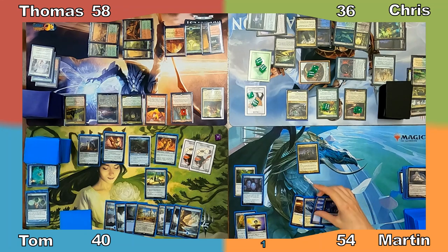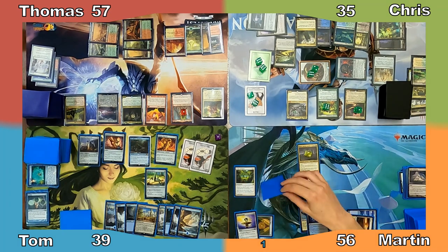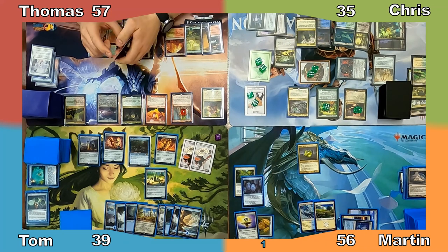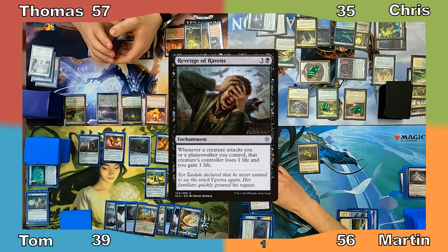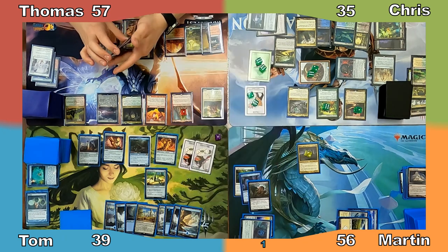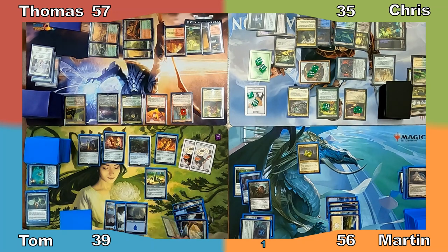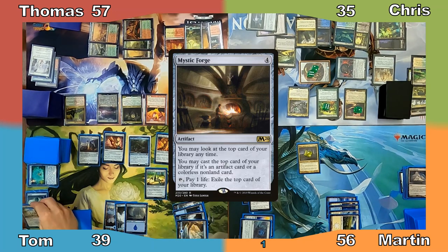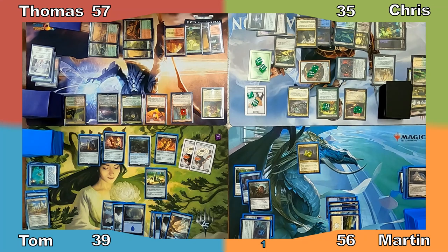I gain 2 life in my upkeep and use Aloro's ability to draw a card and have everyone else lose a life. I activate Cradle of Vitality, putting 2 +1/+1 counters on Aloro, then cast Dimir Signet followed by Revenge of Ravens. Chris expresses his anger towards my token-hating enchantments and I pass the turn. Tom sacrifices his Inventors' Fair to search for Mystic Forge, putting it into his hand. Tom draws for turn and ends his turn without casting any spells.